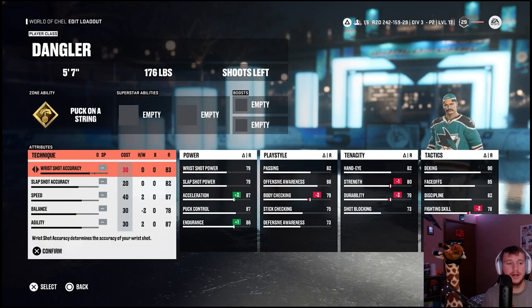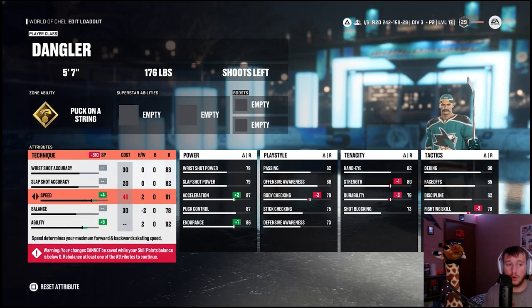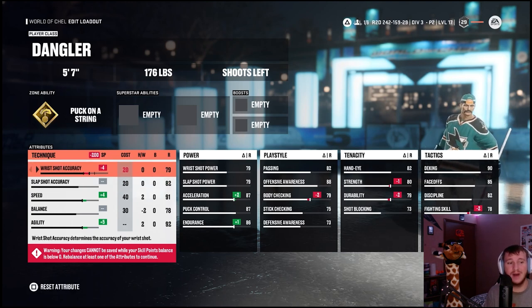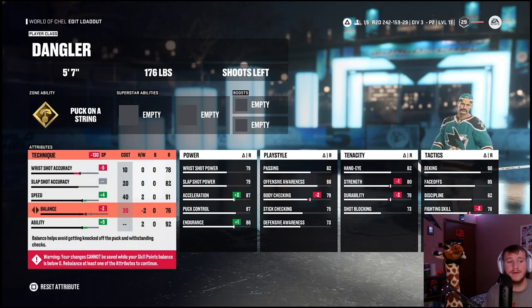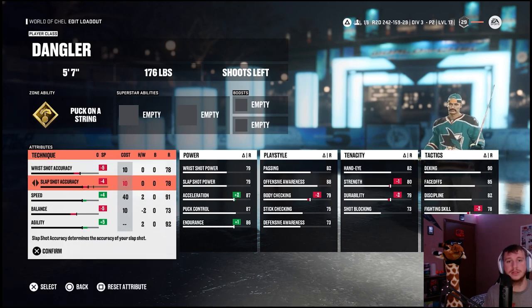Take five off wrist shot accuracy, five off balance, and four off slap shot accuracy. I wasn't trying to highlight the shot on this build — I was really trying to highlight his speed and agility. For power attributes, add five to puck control, three to wrist shot power, two to slap shot power, then take five off acceleration and four off your endurance.